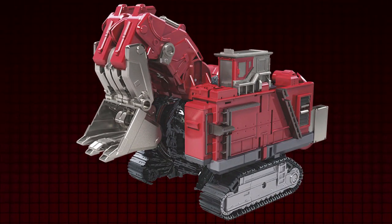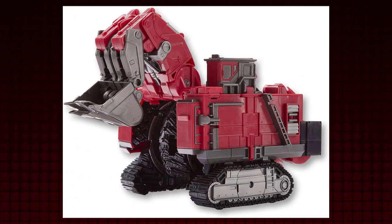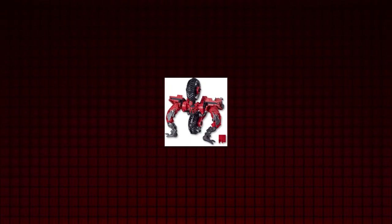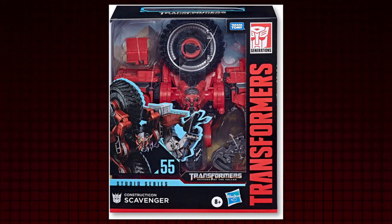Scavenger was seen in Revenge of the Fallen as the first villainous Decepticon and first with the Constructicon title in live action, completely destroying everything in his path in Shanghai. Although he featured an alternate color scheme that some designated as Demolisher based on early toys — you can argue they're different characters, as the red version combined with Devastator, much like this Studio Series figure. There was early concept art that featured Scavenger in this deco.